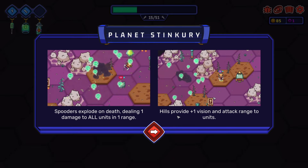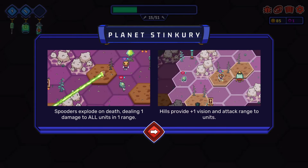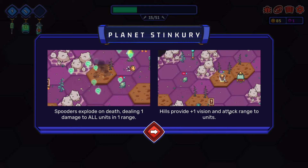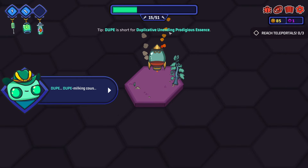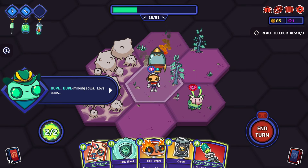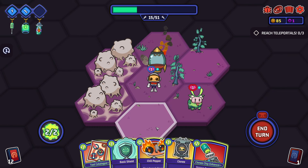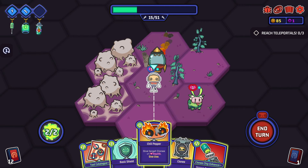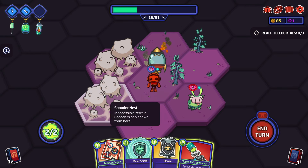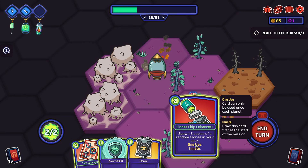Planet Stink Curd. Spooders explode on death, dealing one damage to all units in one range - but it doesn't hurt them though. Hems provide plus one vision and attack range to units. Dupe is short for duplicate - unending do-do. Milking cows - love cows. Just a standard cow. If we give him extra health. What is this? Inaccessible terrain - spawners can spawn from here. Oh god. Cow gone - so then we're going to spawn three people. And we are exploring.